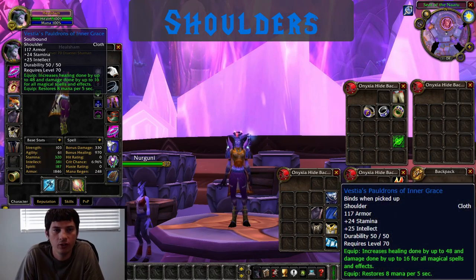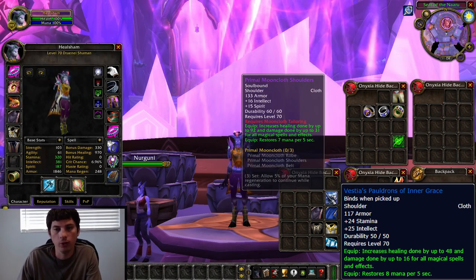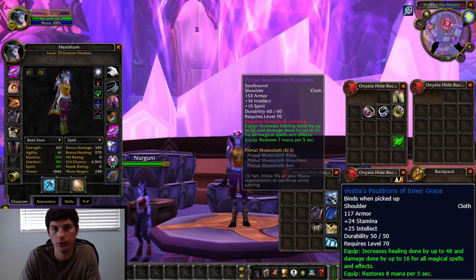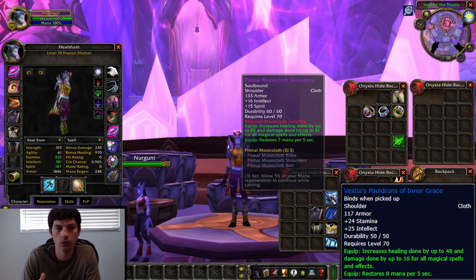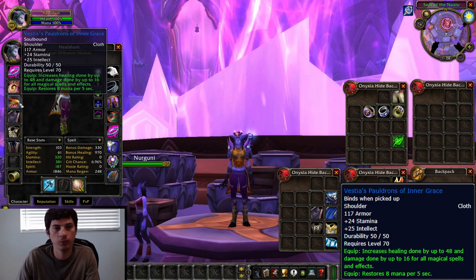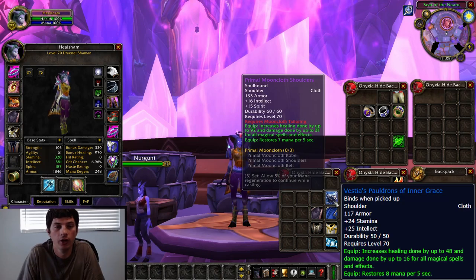For shoulders, we've got Vestia's Pauldrons of Inner Grace, which come from Mechanar. So this will be an easy pickup. The one other option is the Primal Mooncloth shoulders, but they're expensive and it's tailoring. If you want an upgrade after you grab your Vestia's Pauldrons of Inner Grace, then your next one is going to be Primal Mooncloth shoulders.